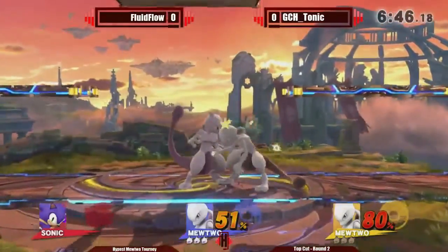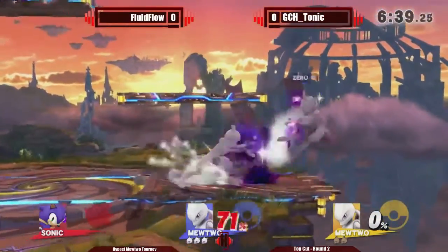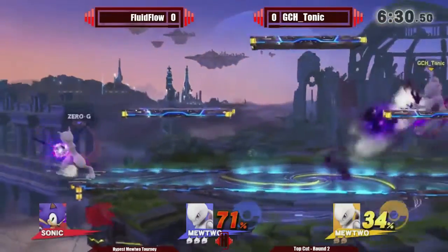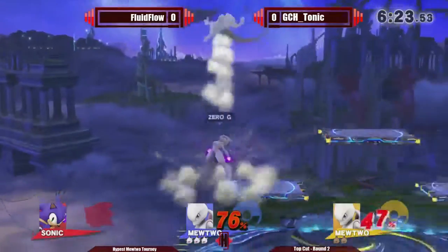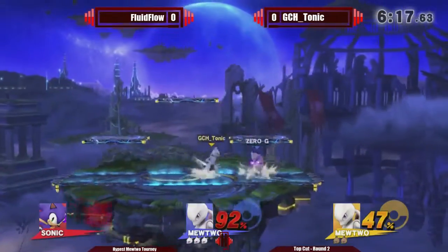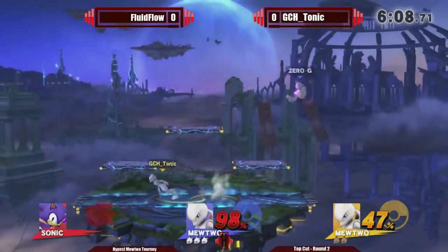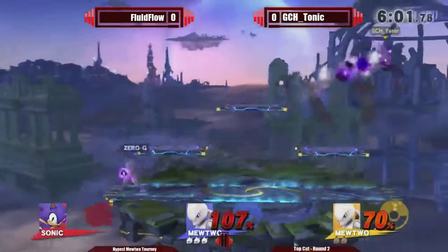The double reflect will pop the shield, and Fluid will take the first stock. Yeah, unfortunately for Mewtwo there's only so many times you can reflect a projectile until your reflector either stops working or you go for shield and your shield breaks. It's not invincible like Villager's Pocket. All reflectors are that way, except maybe Palutena's — I don't think Palutena's breaks, but I know Fox's will break. I don't think Falco's will break, but Mewtwo's definitely can only take a certain amount of power before it can no longer reflect it.